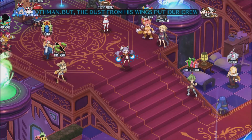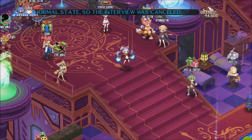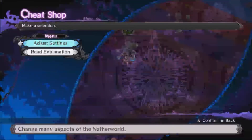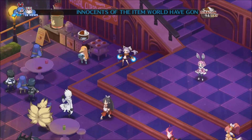I will demonstrate this method quickly first and then go over it again more slowly while explaining the abilities, equipment, etc. This is on 20-star enemy strength, and I won't particularly need curry for this.